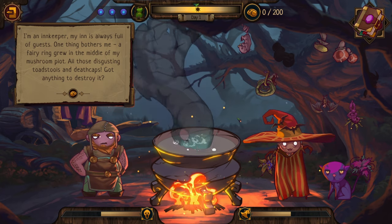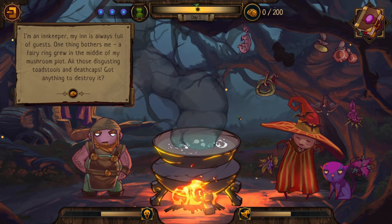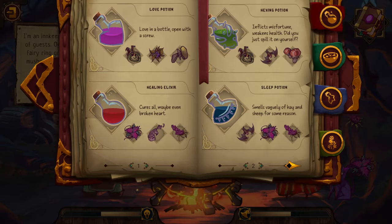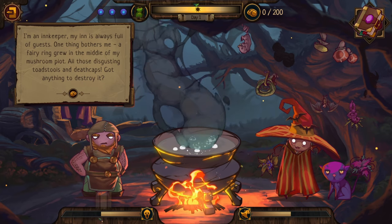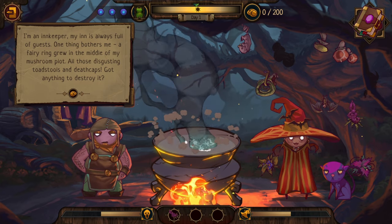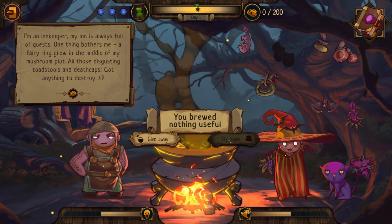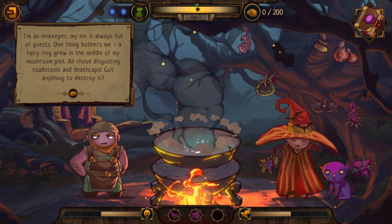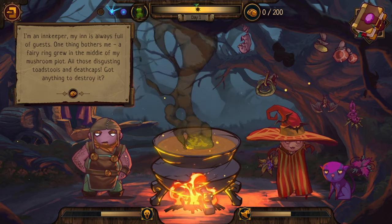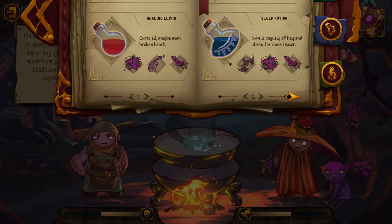New visitor - an innkeeper: 'My inn is always full of guests. One thing bothers me - a fairy ring grew in the middle of my mushroom plot. All those disgusting toadstools and death caps - got anything to destroy it? You will give me money.' I don't have anything to destroy a fairy ring. A Hexing Potion maybe? This does not affect my fame or my dread, which is good. Let's experiment: Root, Nettle, Amanita - nothing. Root, Nettle, and Toadstool - also nothing. Let's try the Hexing Potion on the fairy ring.